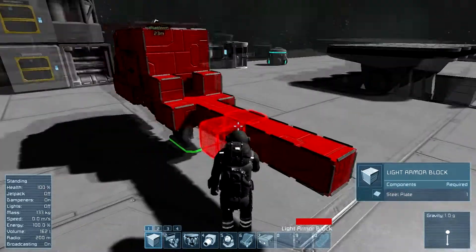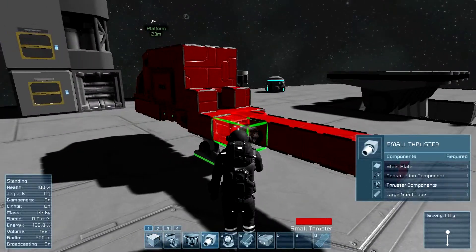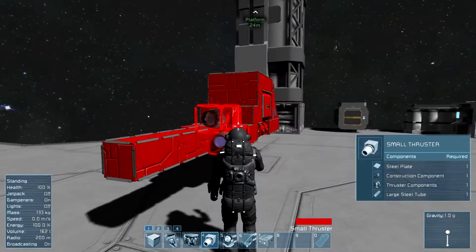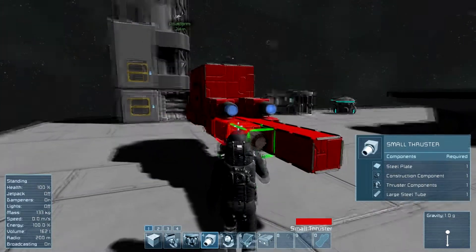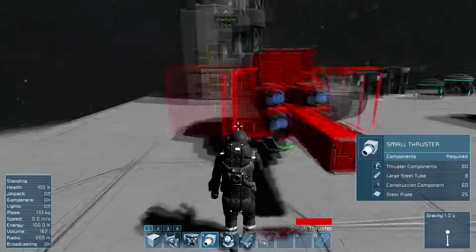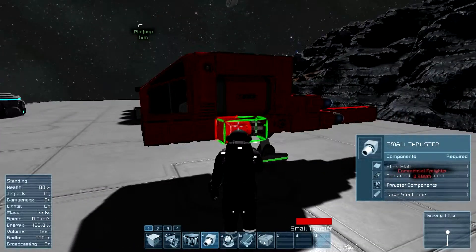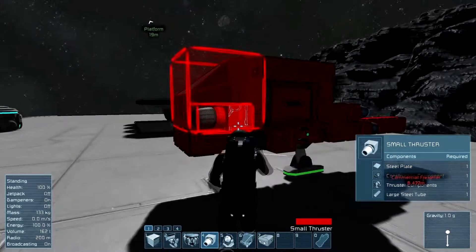Now we start adding the thrusters, because these things are what allow it to fly. We're going to have one there, another one there, and another one just in the middle. There we go — that's them done.